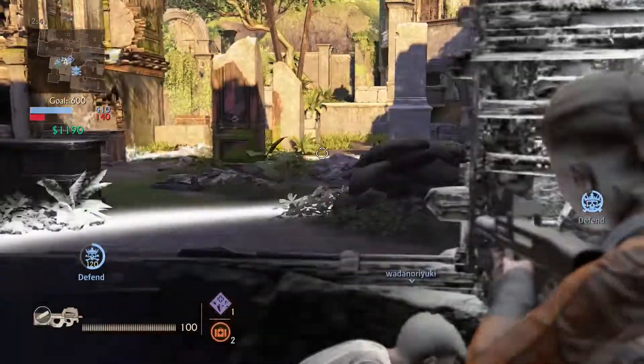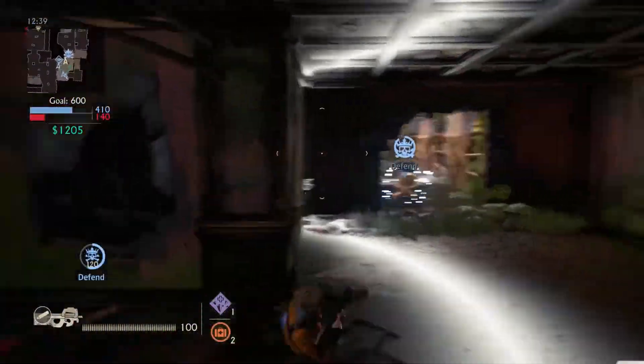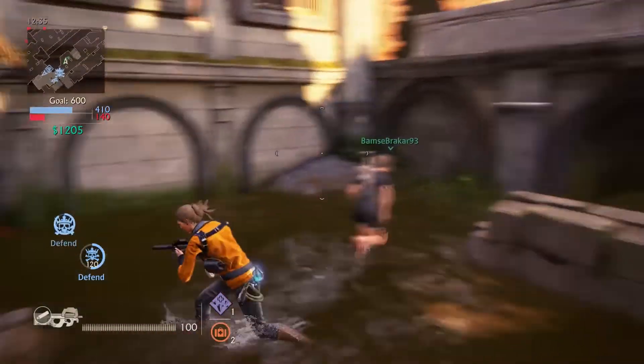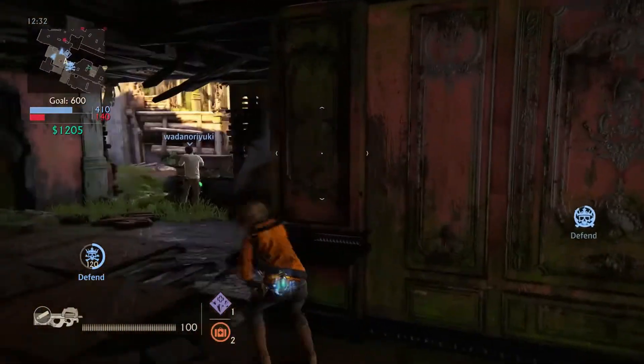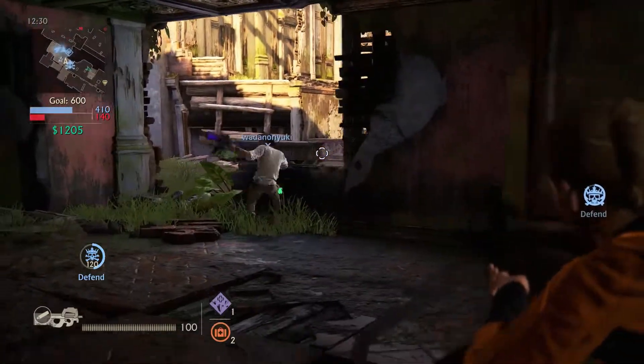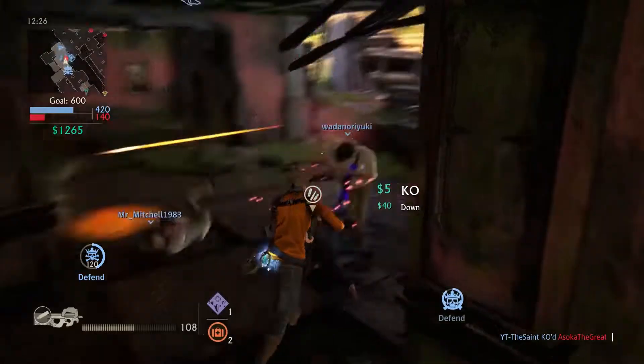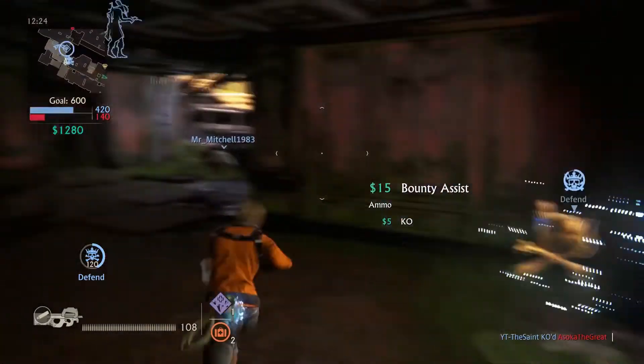If we can stop them from claiming this, we have a commanding lead — 410 to 140. But that captain's worth 120, which puts them right back in the game. Just keep letting them come to us.